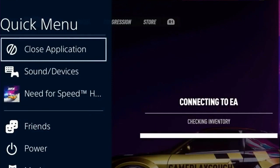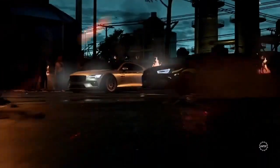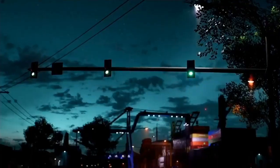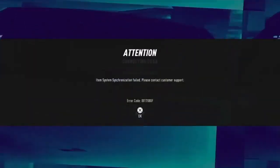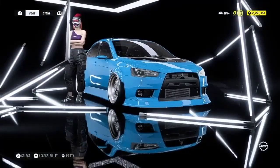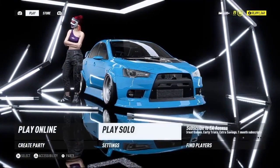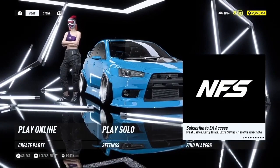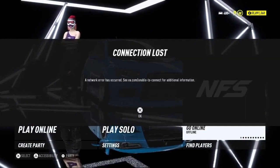Once you load up the game you should get an error message. At this point you should be connected to the internet, because normally when you close the game and reload it you're already connected. There you go — I got the error: 'item system synchronized fail,' press X. This is the option — go to where it says 'subscribe to EA access.' Now we want to disconnect from the internet and we should get the error message saying 'connection lost, network error has occurred.'